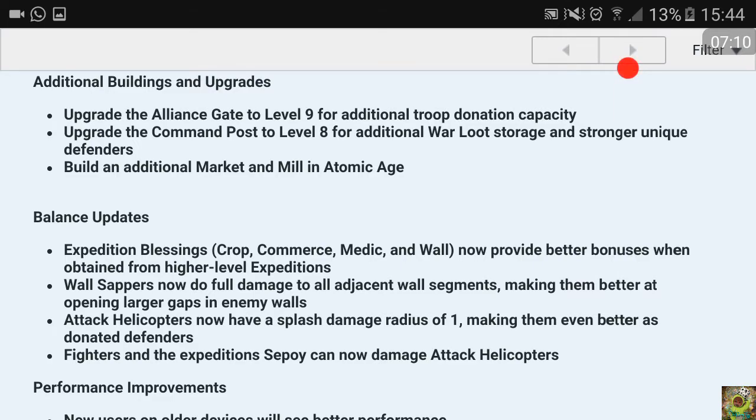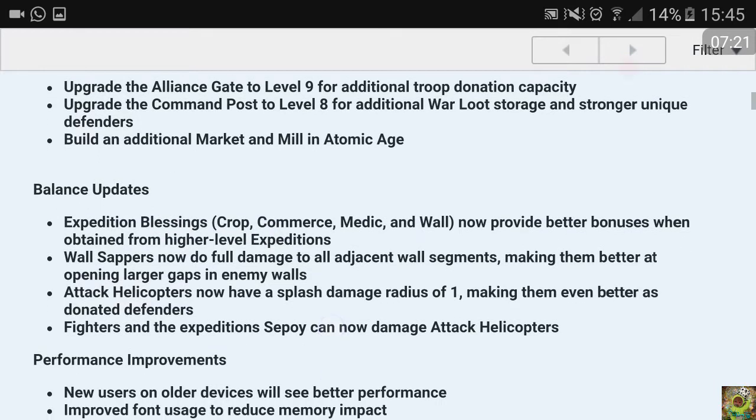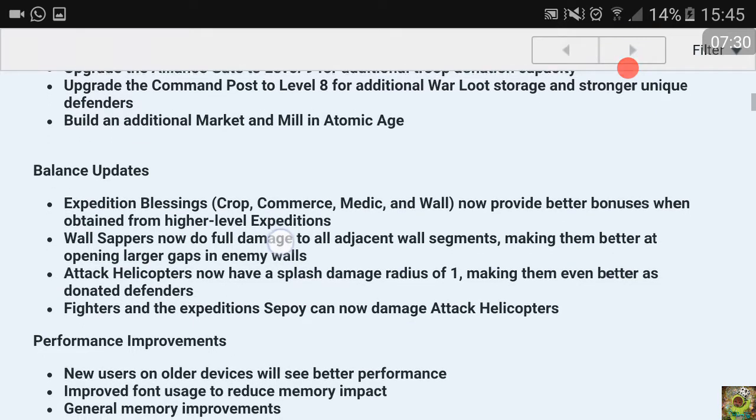Balance updates: expeditions blessings - crop, commerce, medic, and wall - now provide better bonuses when obtained from higher level expeditions. So the blessings you get now depend on the stage of your dock. The higher your dock level, the better the stats of these blessings.